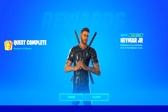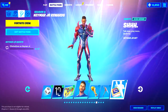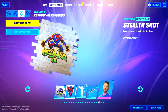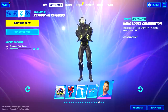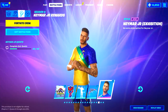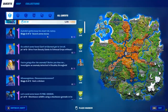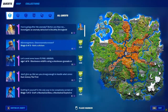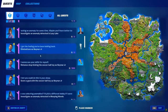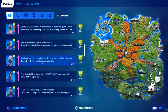Before unlocking the back bling, pickaxe, and secret emote, you should also know you can unlock additional rewards by completing epic quests. If you complete all 60 epic quests in total, you can unlock an additional style for Neymar Jr. Click on Play, then New Quests, and you'll see many pending epic quests. Complete them to get all the awesome rewards.